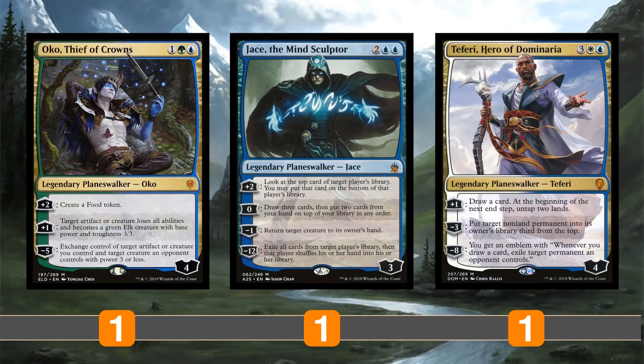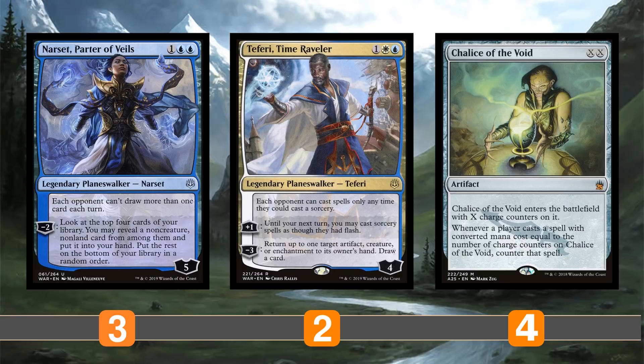Moving on to backup win cons: Oko can single-handedly win the game — makes a bunch of 3/3s, nerfs the opponent's creatures, and makes them prone to removal. Jace and Teferi can straight-up win the game too. Teferi gives you an emblem immediately when you have a Doubling Season out, and you can start exiling everything the opponent controls. Jace enters at double loyalty, ticks up once, then ults immediately — that's a game-winning trigger. Narset and Teferi are also hate pieces: Narset digs deep for combo pieces while preventing opponents from drawing extra cards, and Teferi makes opponents play at sorcery speed, turning off counterspells so our stuff can resolve.